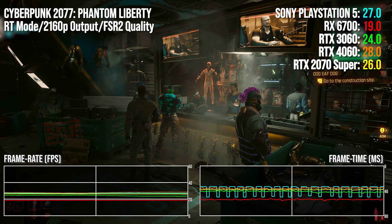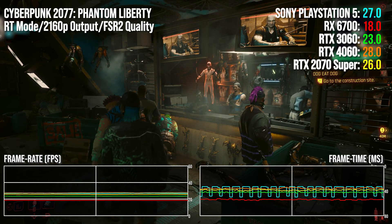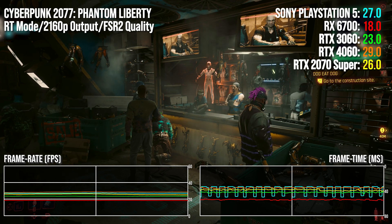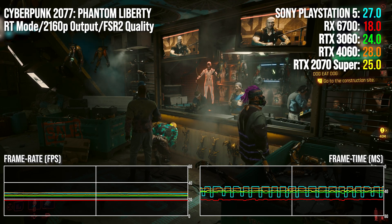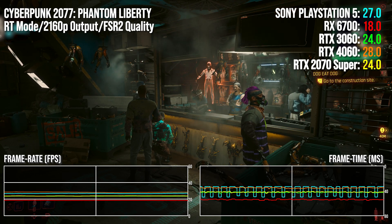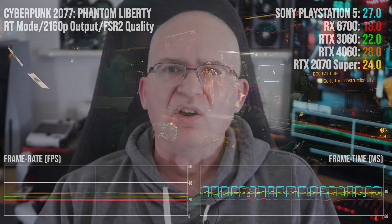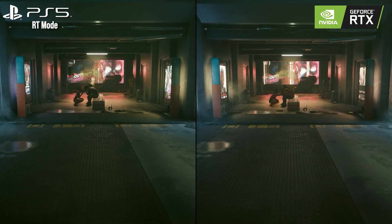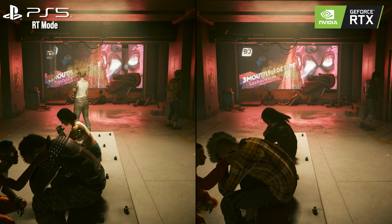Cyberpunk 2077 is kinda nuts in RT mode. We saw awful 6700 performance against PS5, but check out the results with the Nvidia cards added. PS5 beats the 3060 by 17%, dropping to 9% against the 2070 Super. It requires the 4060 and third-generation RT cores to get ahead of PS5, but the lead is still only around 3.7%. We've seen outlier results before, but this one is difficult to explain. We're pretty confident in how close the matched settings are, and in the wake of this test we put some time into checking that the actual RT effect on console is the same as on PC.